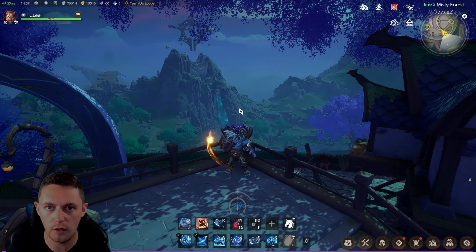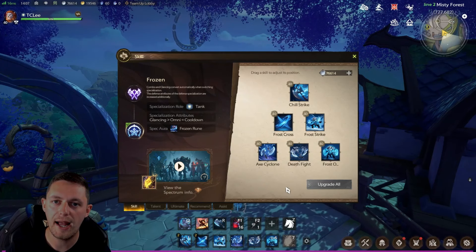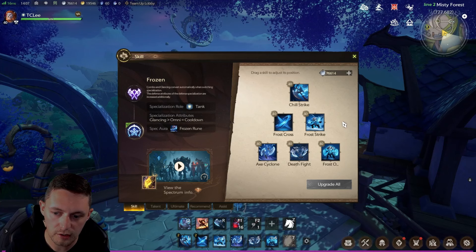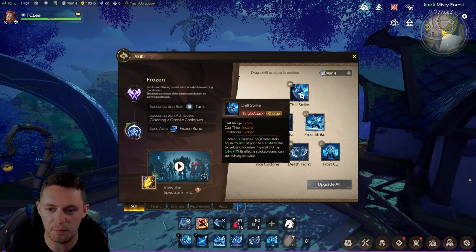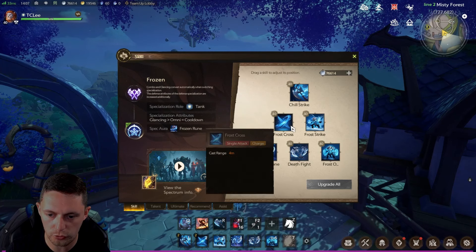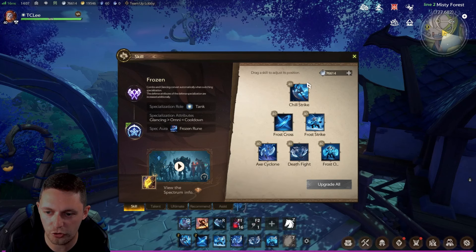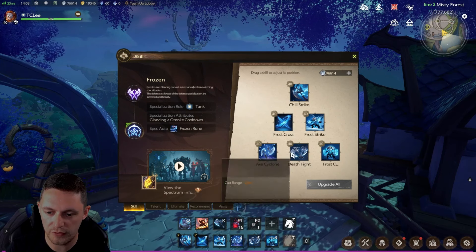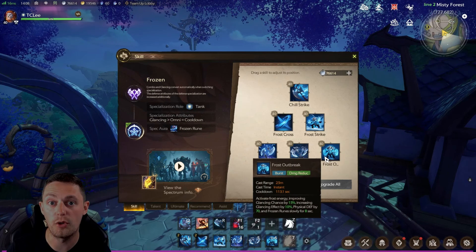Now we've covered all the general basics, we're going to look at each individual class. The skills on the Barbarian Fighter include Chill Strike, Frost Cross, Frost Strike, Axe Cyclone, Death Fight, and Frost Outbreak. Chill Strike has a 2.8 second cooldown, Frost Cross is 9.4 seconds, and Frost Strike is 7.5 seconds — these are the short cooldown skills. Then we have Axe Cyclone as the AOE skill, and Death Fight and Frost Outbreak as burst long-cooldown skills to be saved for crucial moments.